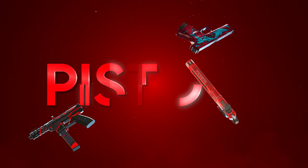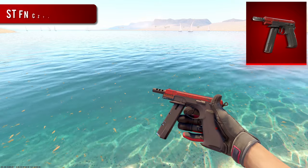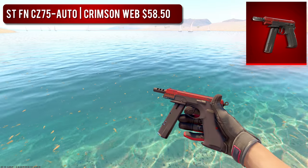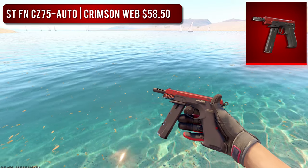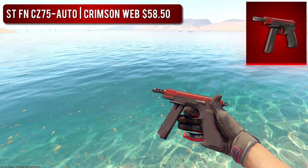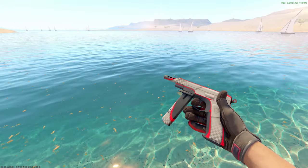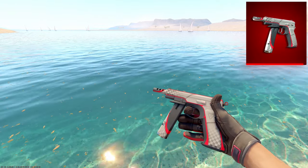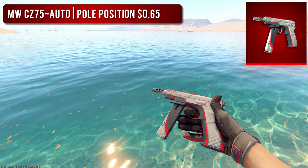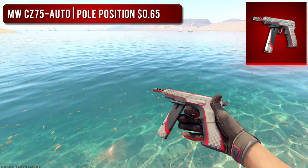Now we can move on to the pistols. First, we have the CZ-75 Auto. The best-looking high-tier CZ is the StatTrak Factory New CZ Crimson Web — it's only this expensive because of how rare Factory New Crimson Webs are, but if you're a Crimson Web fan, this thing is perfect for you. For the budget option, we have a Minimal Wear CZ Pull Position, which is $58 cheaper and honestly looks better in my opinion. You could also pick up a Red Aster, but I like these ones a bit more.